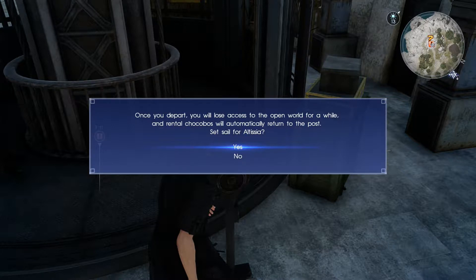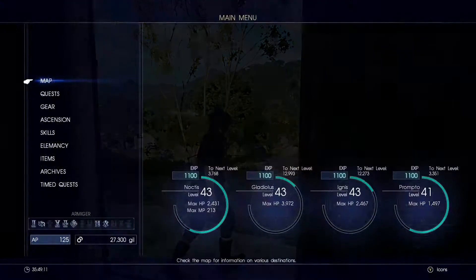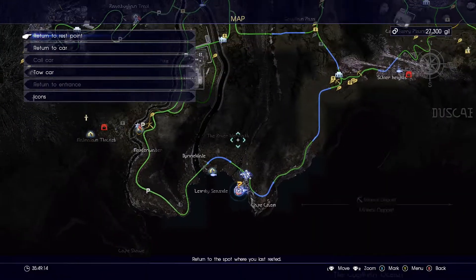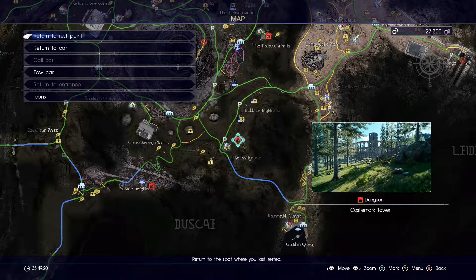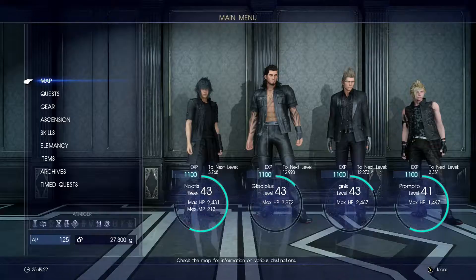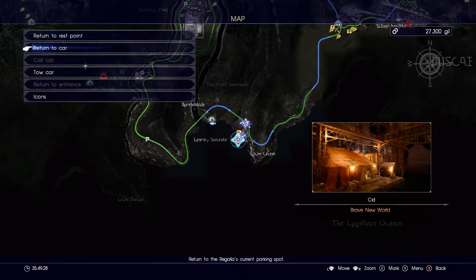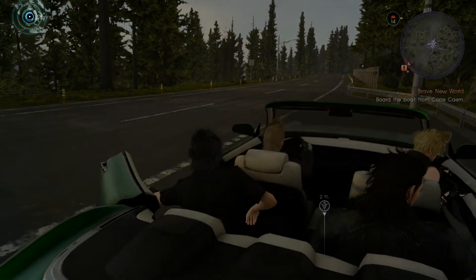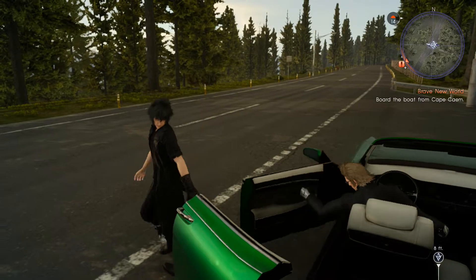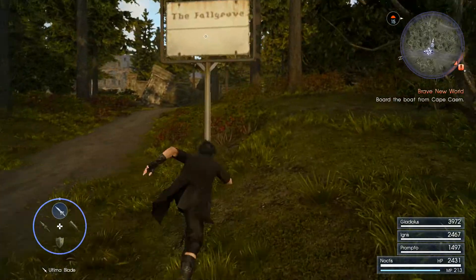Once you depart you will lose access to the open world for a while and rental chocobos will automatically return to the post. Set sail for Altissia. Let's go adventure for those sacred weapons! The first one we're going to head to is the Castle Mark Tower — step back to the car. Should be a nice change of pace. Okay, we're exactly where we need to be — this is where the castle is.